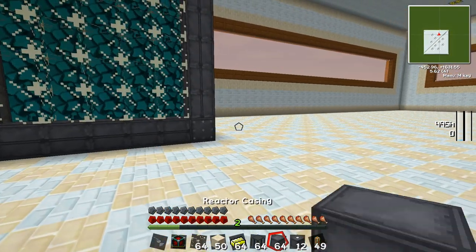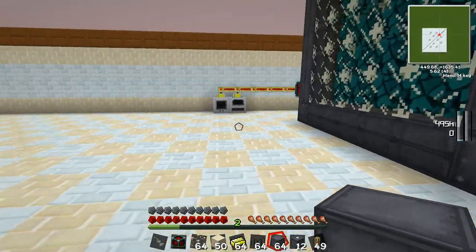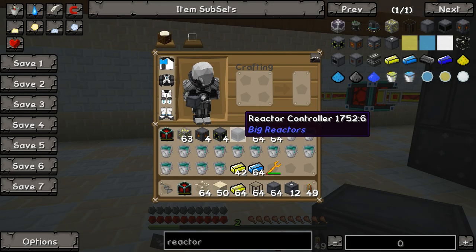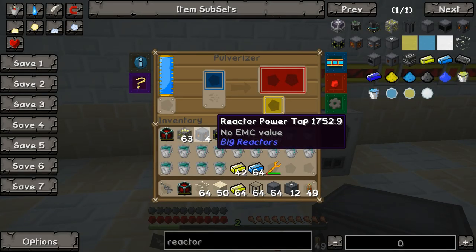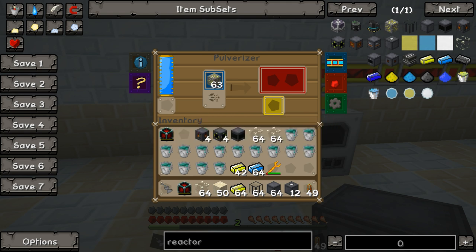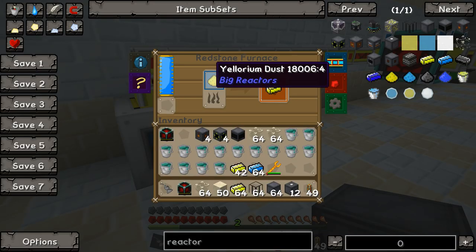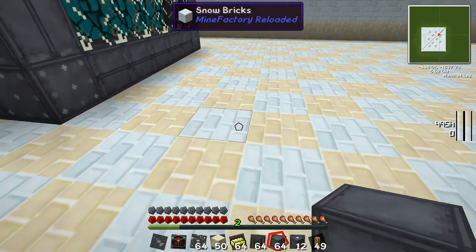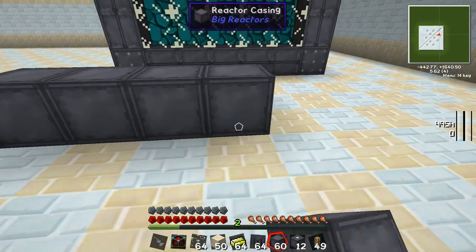Let's get started. We'll get our casings laid down and build a duplicate reactor, which is going to be 7x7. Now, yellorium is pretty abundant — you're going to get it from mining just like your other ores. You can throw it into a pulverizer, and it'll pulverize it down into two yellorium dust, which is how you get the most bang for your buck.